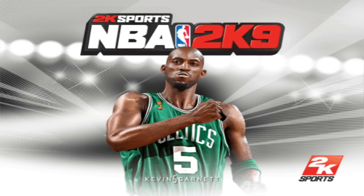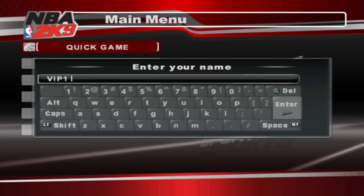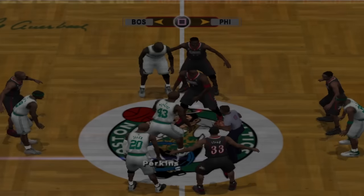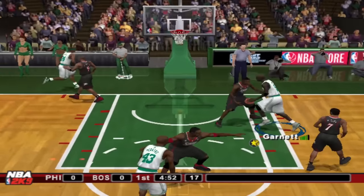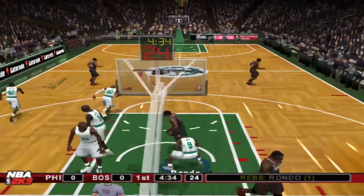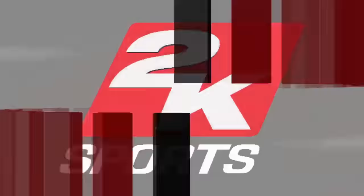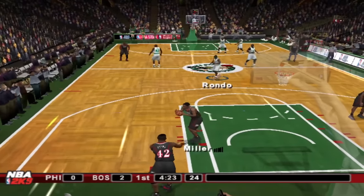NBA 2K9 is up next and Kevin Garnett is our cover athlete coming off that NBA title. We're actually still on the PS2 for these games — the PS3 versions weren't working for me. Kevin Garnett is rated a 98 overall in this game, tied with Kobe Bryant and LeBron for the highest overall. At least we have another cover athlete who is the highest rated player. Let's give it to Garnett in the post, get right inside and get a nice easy dunk. Dunking was pretty OP in these games.